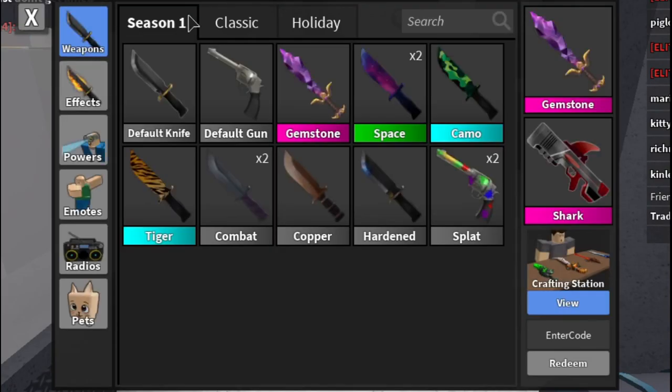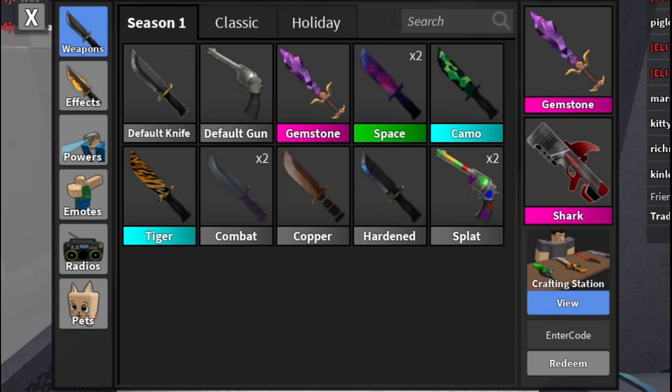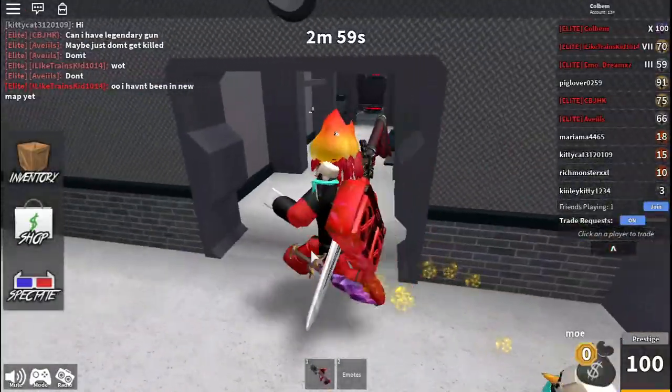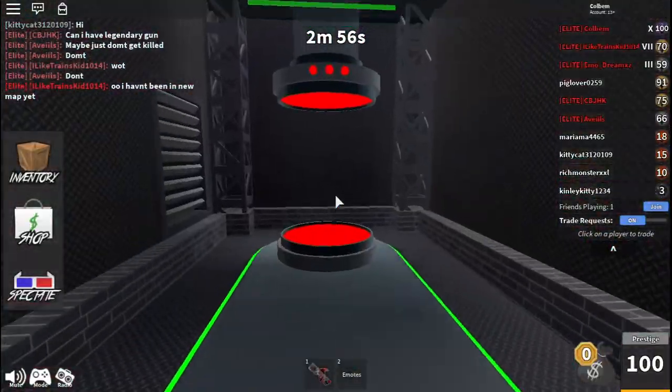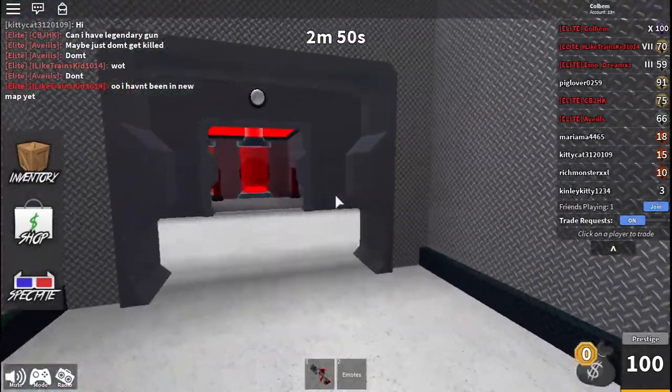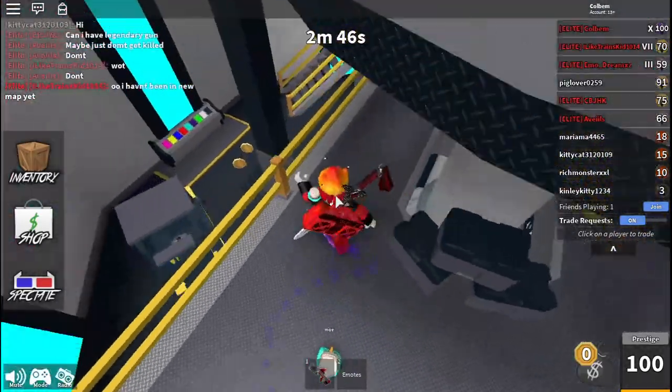It still says season one in some places, so it's a bit confusing whether this is a second season or just multiple boxes. This is the new interactive map — can you go in here or something? I'm not entirely sure how it works.